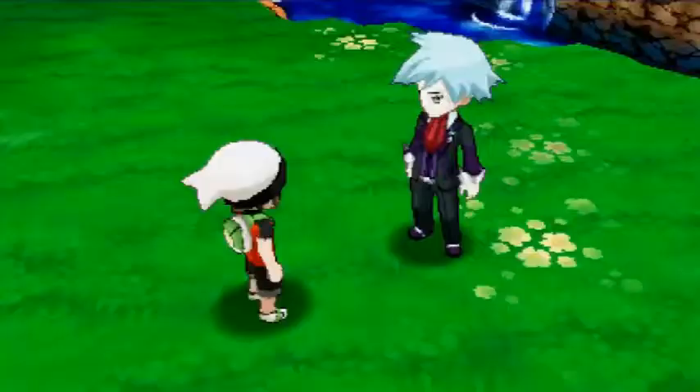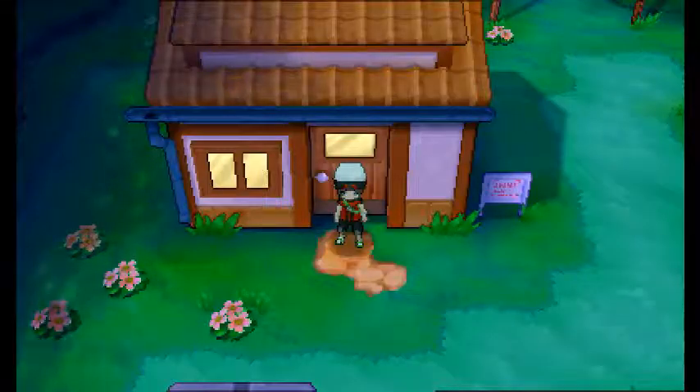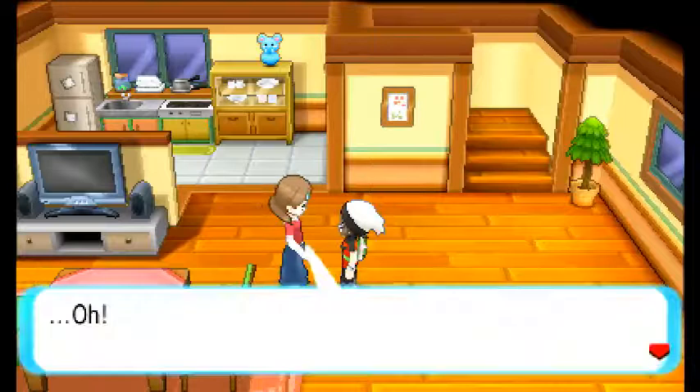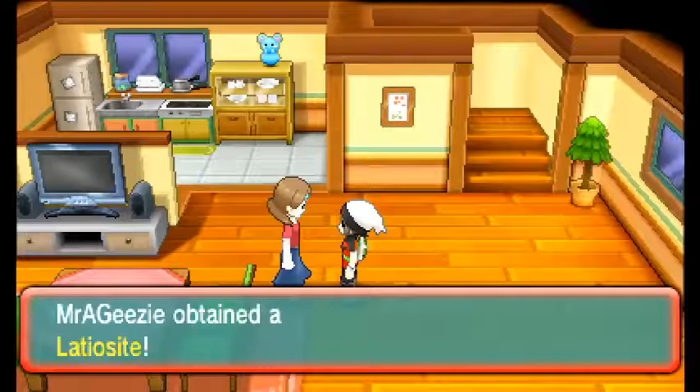For those wondering where you get the other one — as soon as you finish the game, you can go here to Little Root Town and talk to your mom. So you'll get the main one through your version during the endgame, and then you'll get the other one at the end of the Delta Episodes from your mom at Little Root Town.